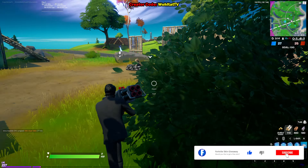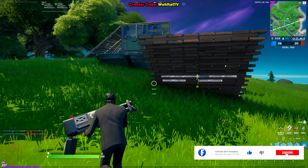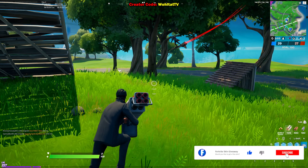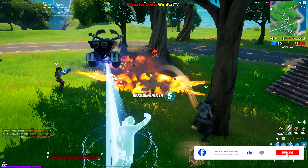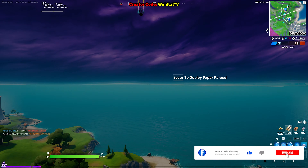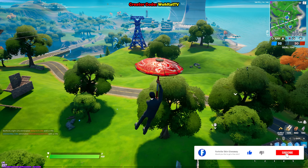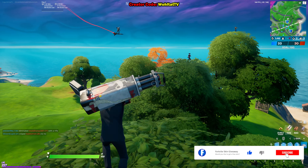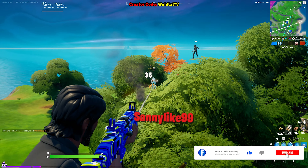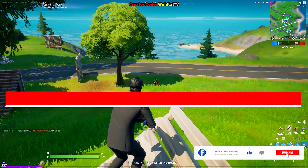I hear people, I hear voices — somebody's here. There's a guy and I die. I have to say I don't find this rocket launcher super OP. It doesn't really destroy structures and it does not insta-kill people. You can just simply switch to your machine gun or assault rifle and kill people more effectively.